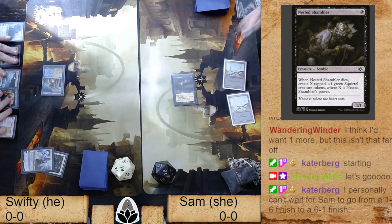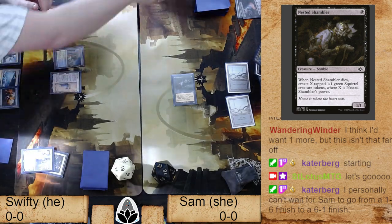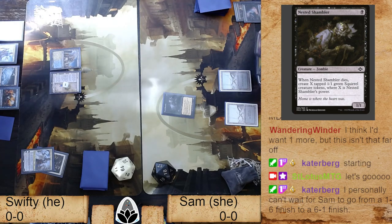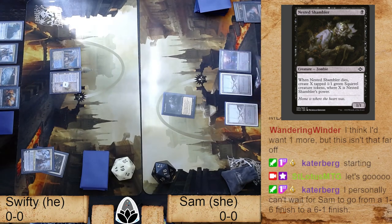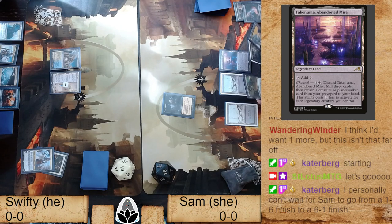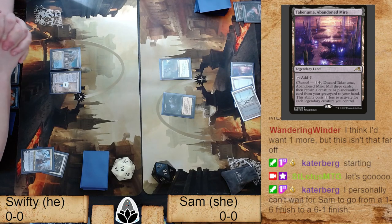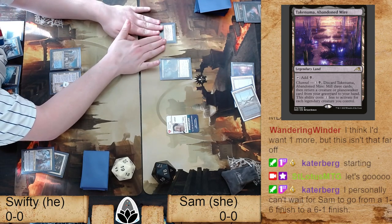Now Swifty's really got to find some cheap interactive spells. The tough part he finds himself in is he needs cheap interaction and also lands. In her hand she's representing Helm of Obedience and a Takenuma — she won't get her channel value out of it. She's going to be able to attack with Nested Shambler this turn. It's a tricky one because she's putting minus-one minus-one counters on it — she's not going to get any squirrel tokens unfortunately.